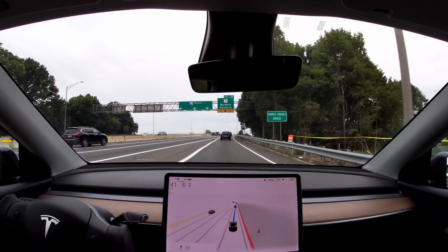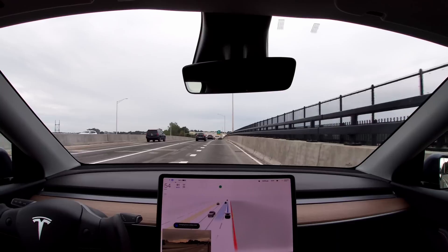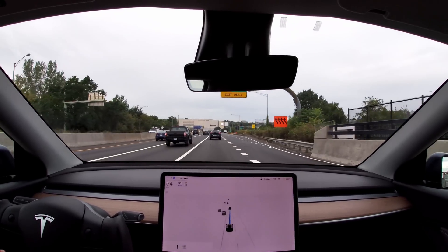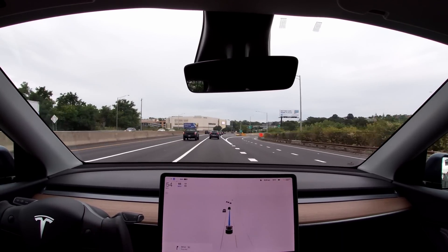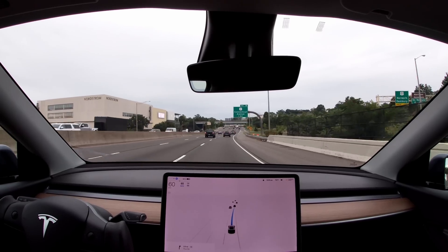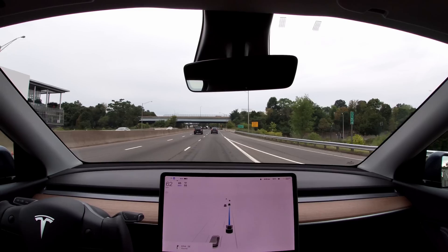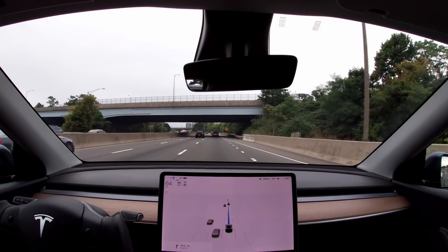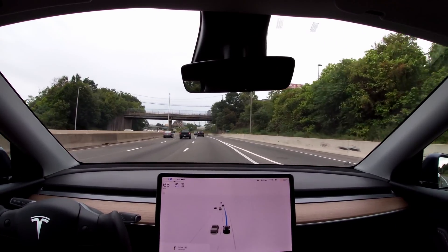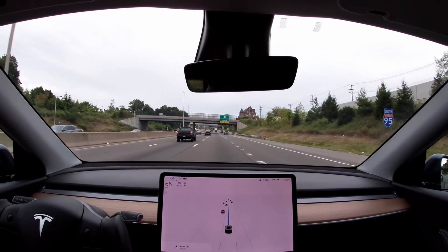Next thing — highway on-ramp. It modulates the speed very well, then speeds up and changes lanes onto the highway. There was actually a car behind, and it definitely felt like my car was observing that other car to see what it was doing. As soon as it figured out that other car wasn't speeding up or getting in our way, it sped up and merged onto the highway. The highway on-ramp merge has improved quite a bit with the .69 version, and I think this is something you'll hopefully notice and appreciate.